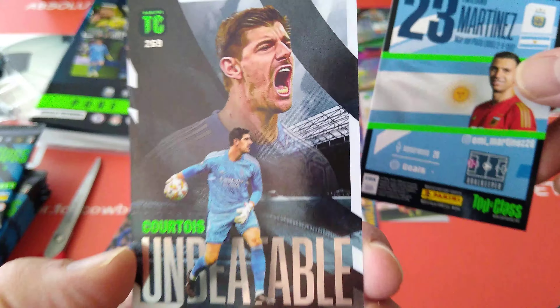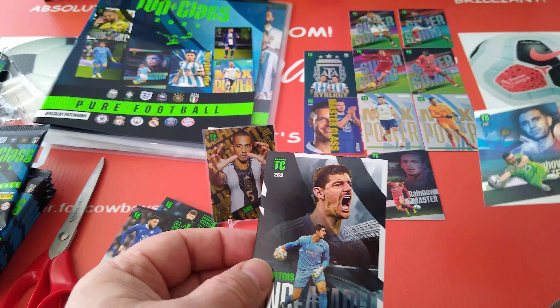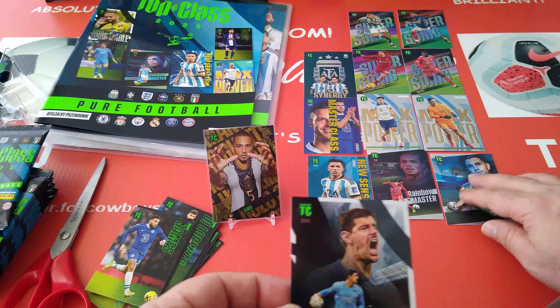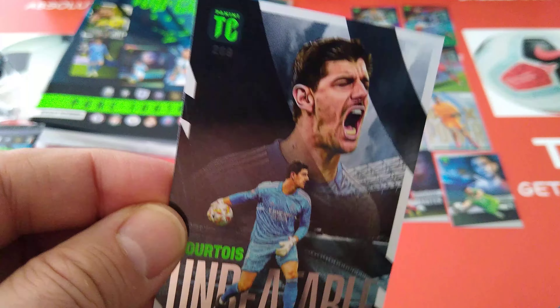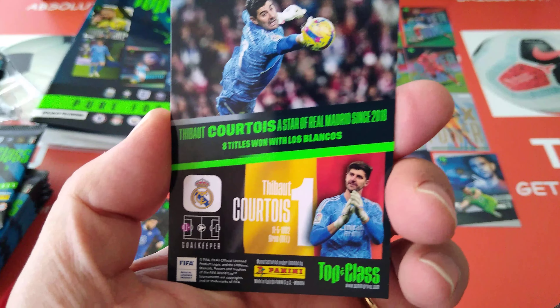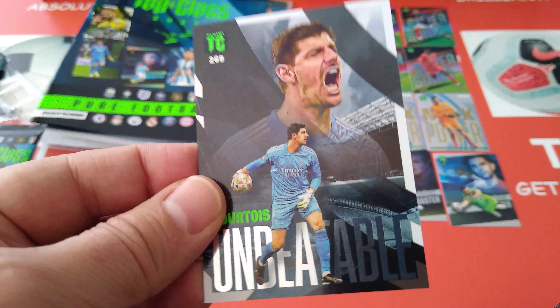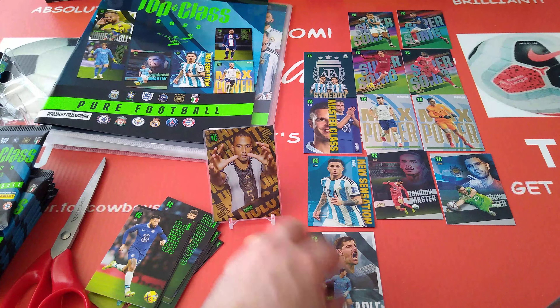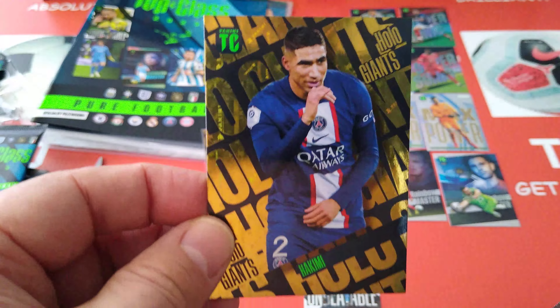Unbeatable - here you go guys, we pulled an Unbeatable in the base white border! Fantastic. Here's a Rainbow Master and here's the Unbeatable - look at this design. Very cool - Unbeatable card!